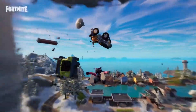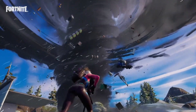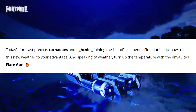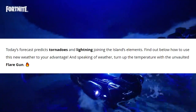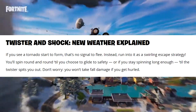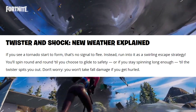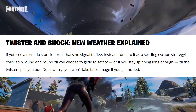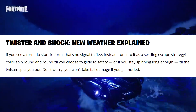Clicking the link in that tweet brought us to a page that says today's forecast predicts tornadoes and lightning joining the island's elements. It explains how to use new weather to your advantage. Under 'Twister in Shock: New Weather Explained,' it says if you see a tornado start to form, that's no signal to flee — instead run into it. You'll spin around and round until you choose to glide to safety.